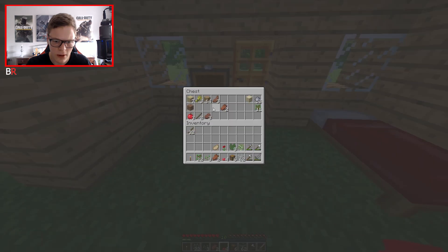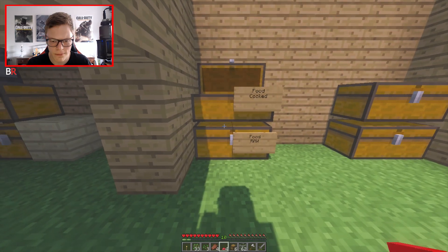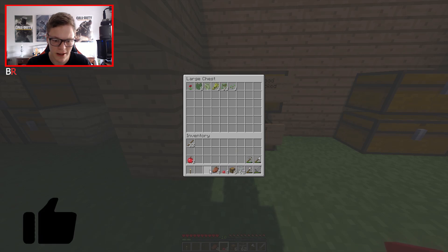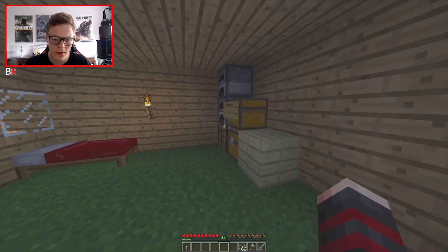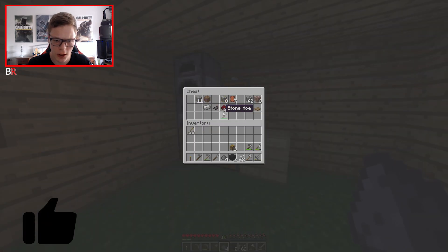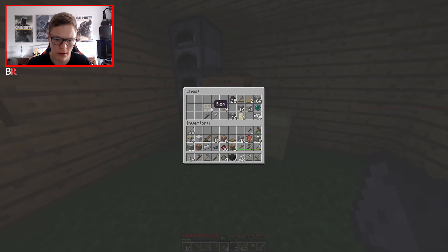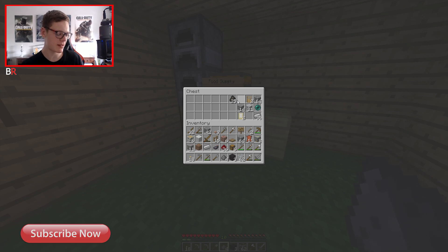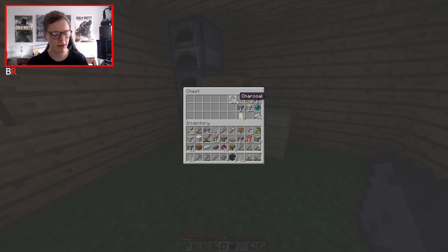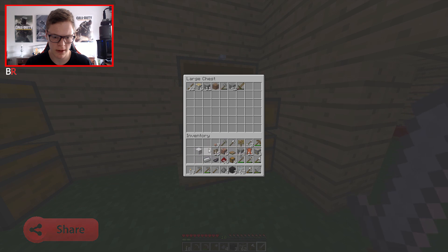More food over here. Let's put the cooked food in the cooked chest and random junk in the junk area. Food supplies - just chuck all of this in the junk area for now so we can organize it later. My phone keeps going off - I need to put it on silent. There we go, turned it off - I shouldn't get any more messages.